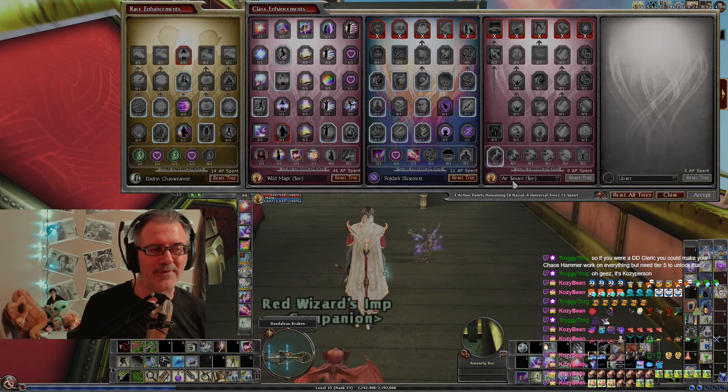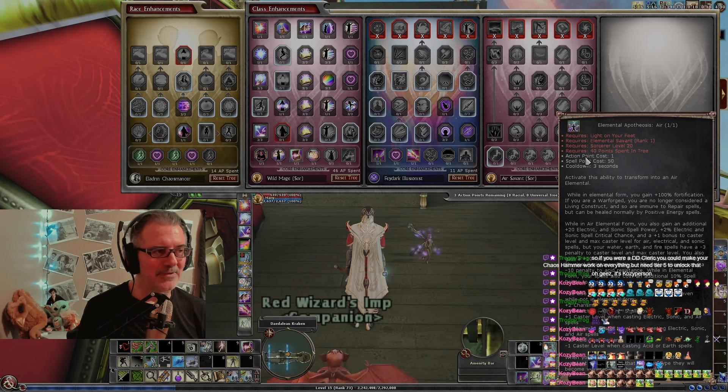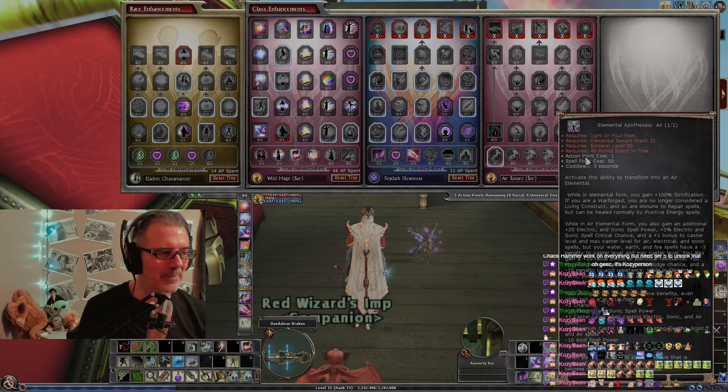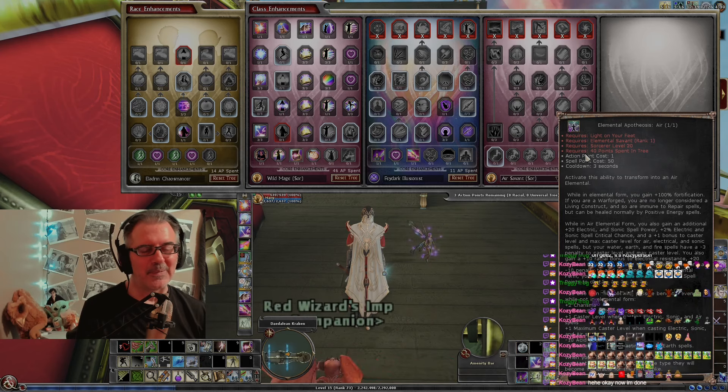Your chaos damage caster level, max caster level passives all go up. You get plus four Charisma, plus 10 chaos power, plus 10 universal spell power, plus one magic surge percent chance, and plus one percent critical for all spells. No ability to force them to take damage though. What we're talking about specifically is — if you look at any of the savants, the main thrust of the capstone for all the other sorcerers is this transformation: while in elemental form you gain 100 fortification and basically turn into an air or fire elemental.